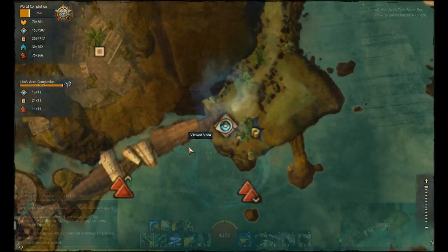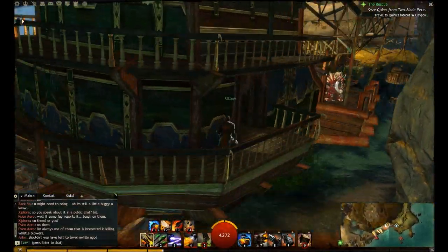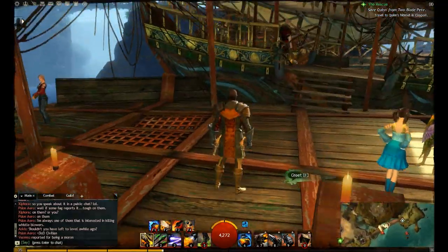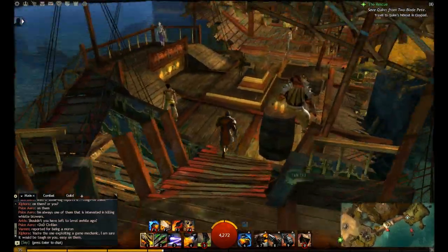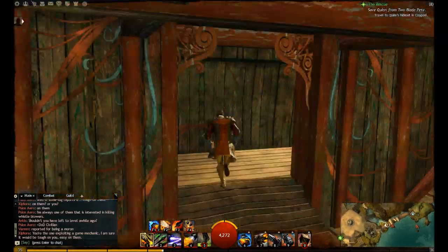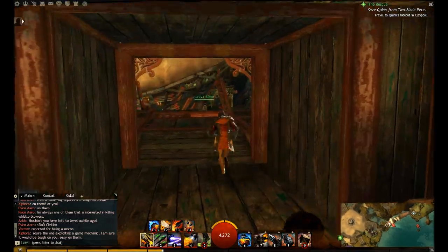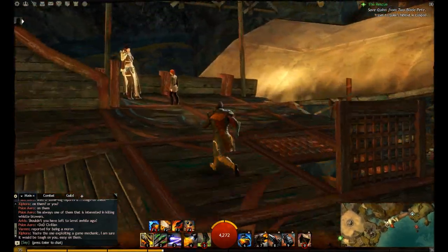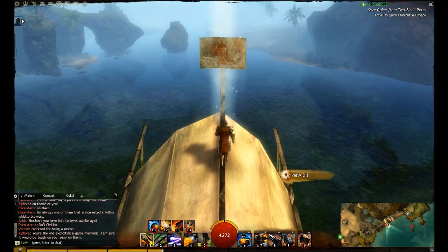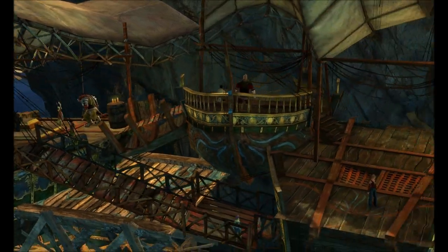Alright, so this one's gonna be Eastern Ward at the Eastern Ward Waypoint. From there, just start heading west. You can come from the other direction as well, but it's quick this way. You just make your way through these ships that serve as a kind of structure slash bridge. Eventually when you get to the other end, there'll be these crates blocking your path but you can jump over them. And then once you get to the outside there, we're gonna go up one of the sails which have been fashioned into a roof, and there's the vista right there.